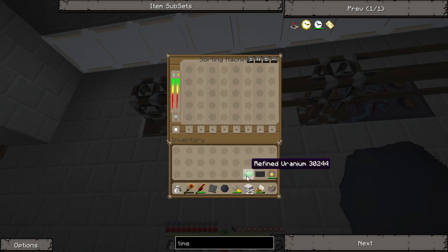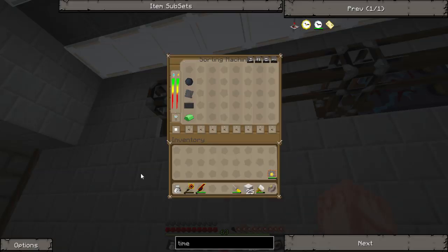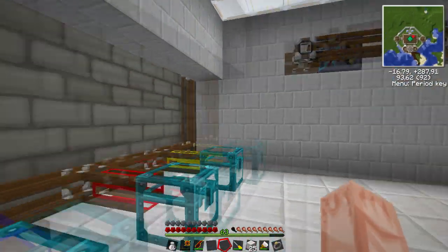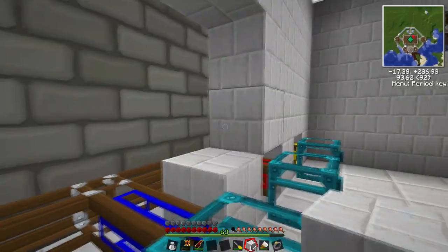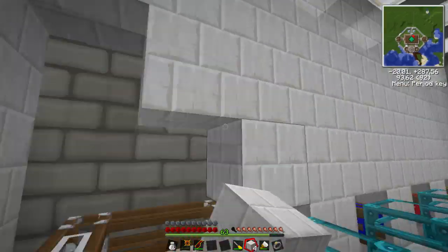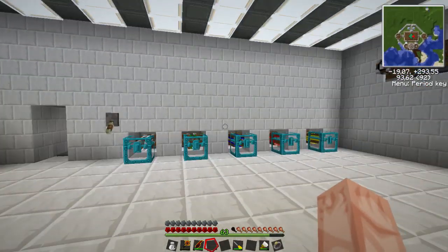The last machine I want to use for what I make with the compressor: refined uranium, carbon plates, advanced alloys, and rubber. Rubber obviously comes from the extractor, but it's pretty much material I use to make other machines, and uranium we use for the nuclear reactor. As I mentioned, you want the exact same color. Now I'm going to fill this up with covers. You could use hollow covers to hide pipes in the back, but I like to see the color so I can remember what color each chest goes into.